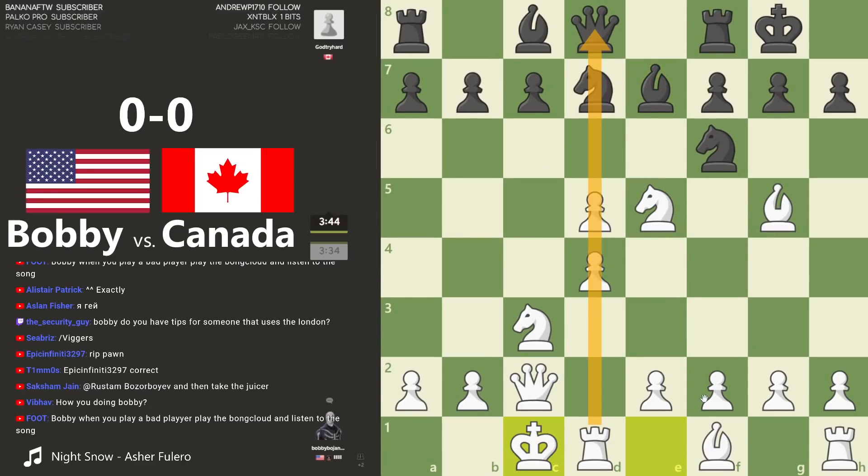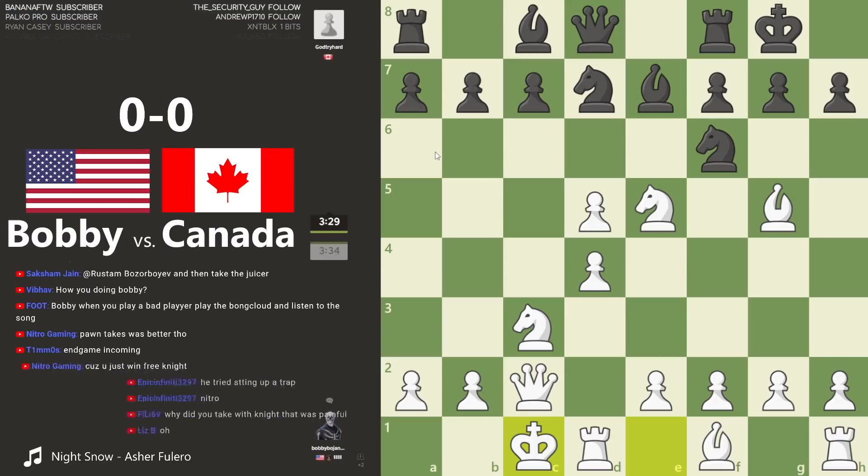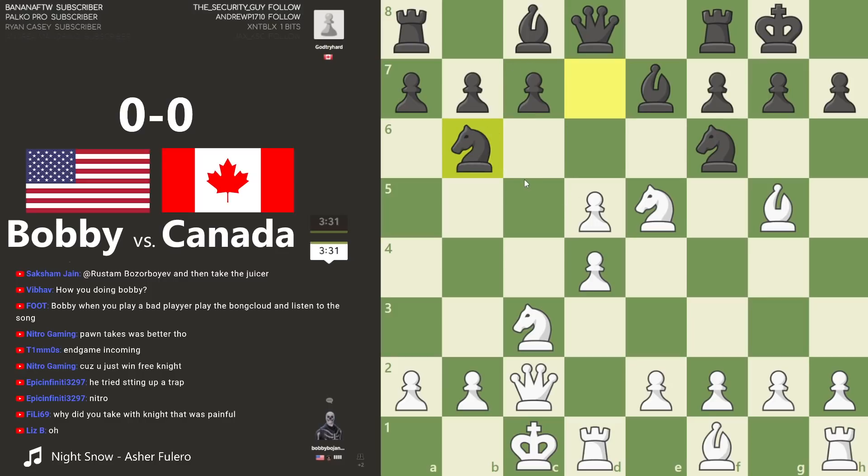I just wanted my rook here as fast as possible — felt like a good idea in case these pawns start getting captured or moved. Do I have tips for someone that uses the London? Never played the London. I'd say probably watch Eric Rosen's videos, that'd be my best tip. Or stop playing the London — but I have nothing against it, nothing against the London.